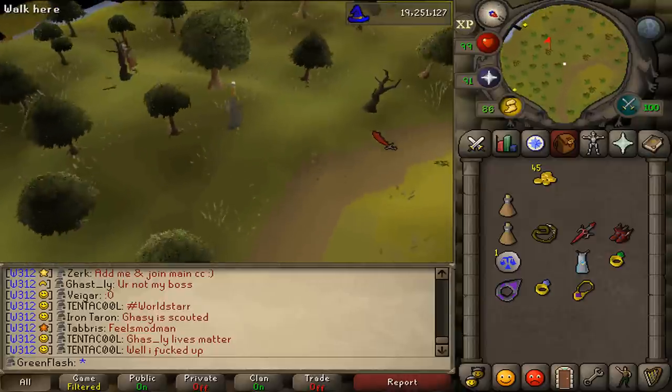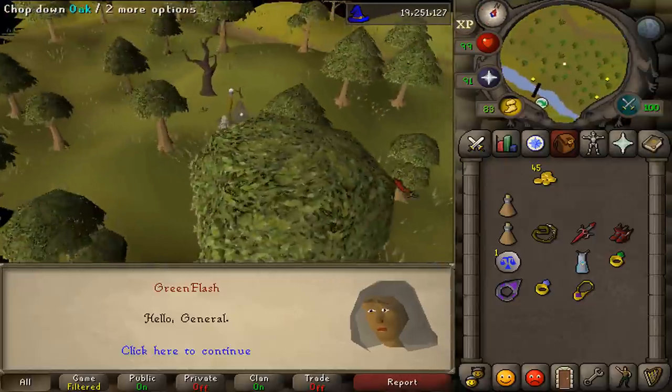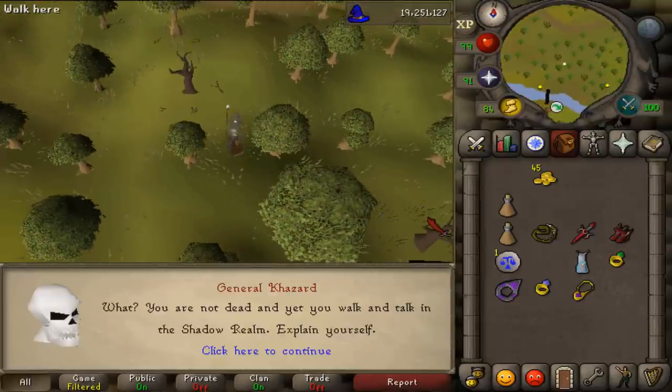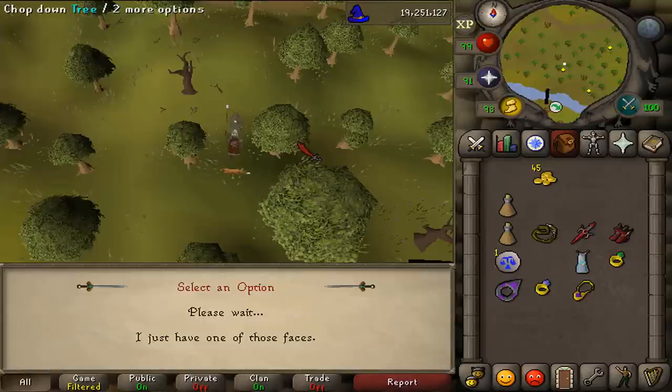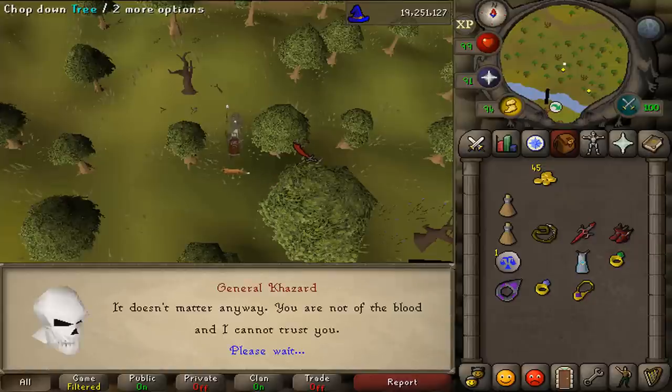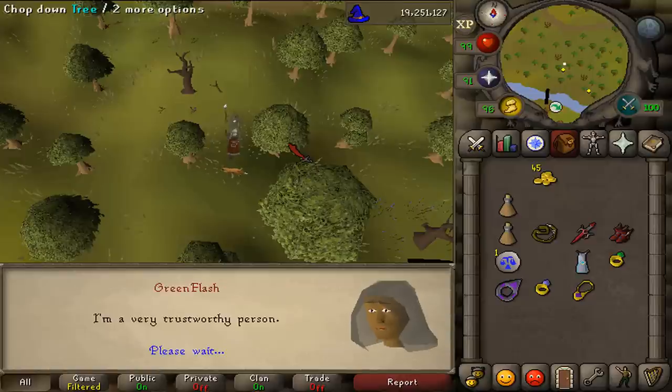Found him — that was quick. He was just north of the shortcut to Sinclair's Mansion. Let's talk to him. Select the first option. Select the first option again: "I am a very trustworthy person."